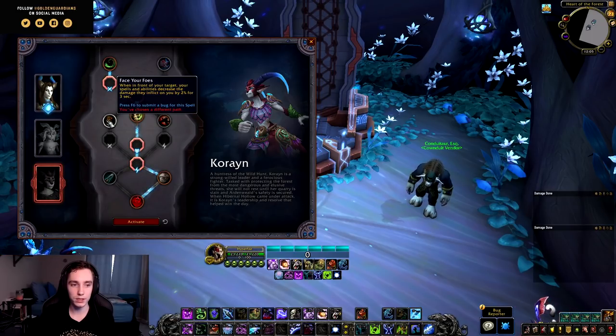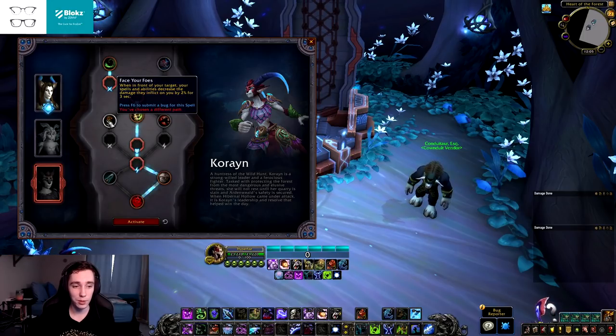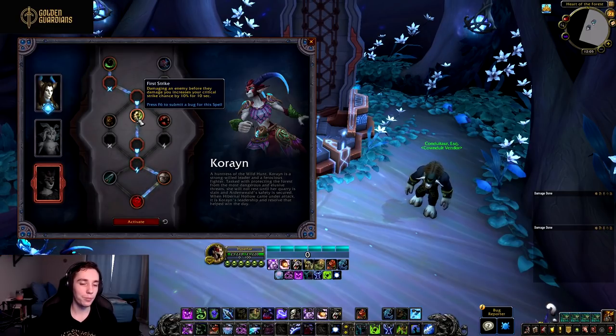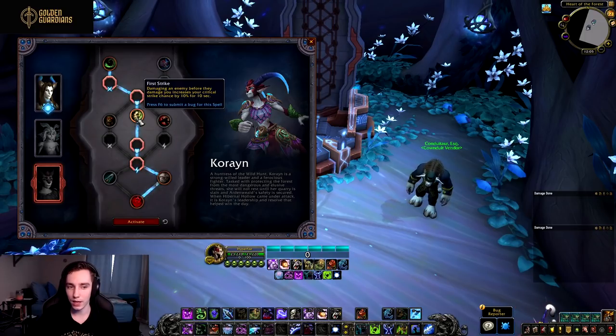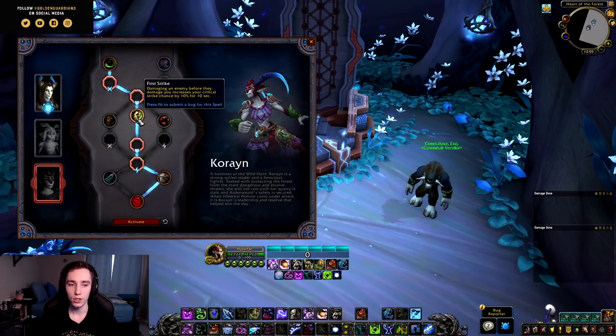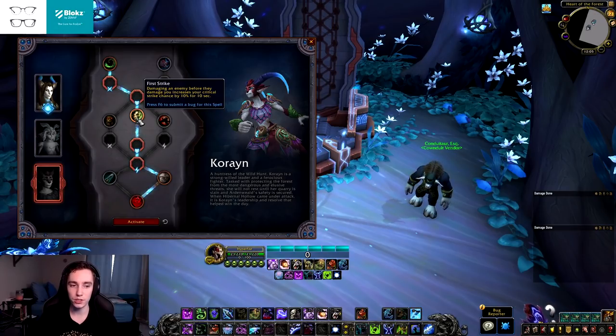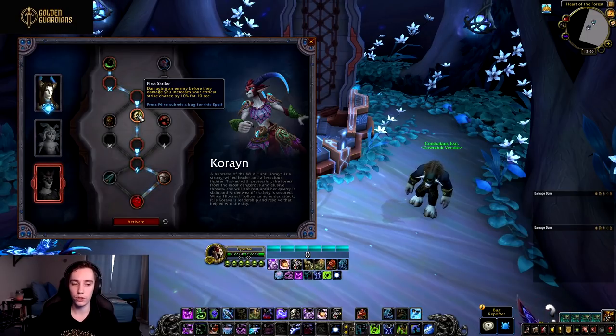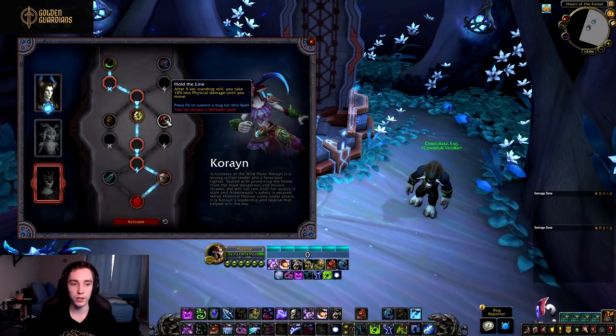In the second tier we have Face Your Foes — when in front of your target, your spells and abilities decrease the damage they inflict to you by 2% for three seconds. This might be a decent tanking trait. Then we have First Strike — damaging an enemy before they damage you increases your critical strike chance by 10% for 10 seconds. It sounds really good on paper but in practice it's not as strong, especially in Mythic+ where you run into a pack and damage them but still need to ramp up your damage. Getting 10% crit for 10 seconds sounds great but you'll have this crit before you're set up, not during your highest damage portion. For Blood Decay it might be okay in an offensive build.